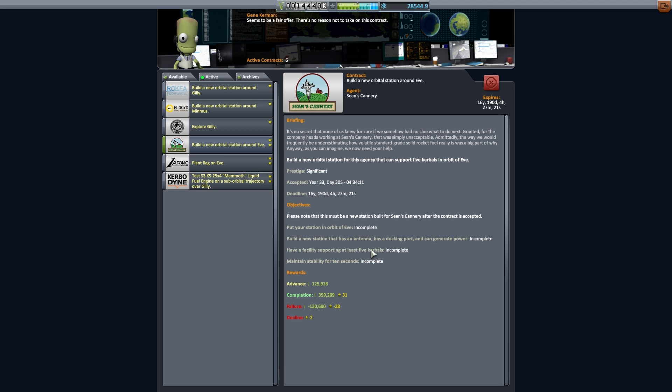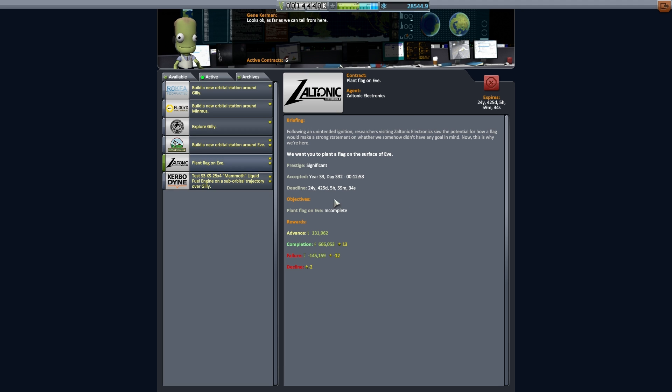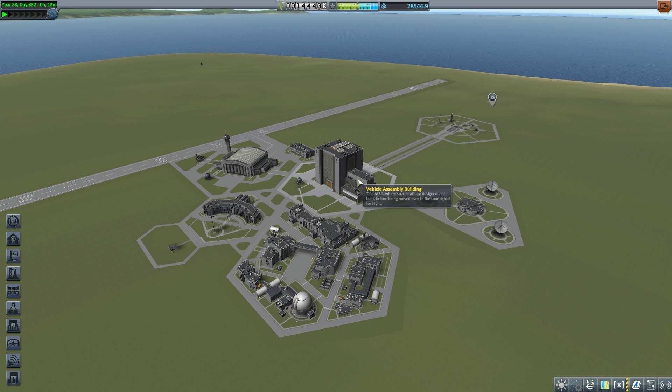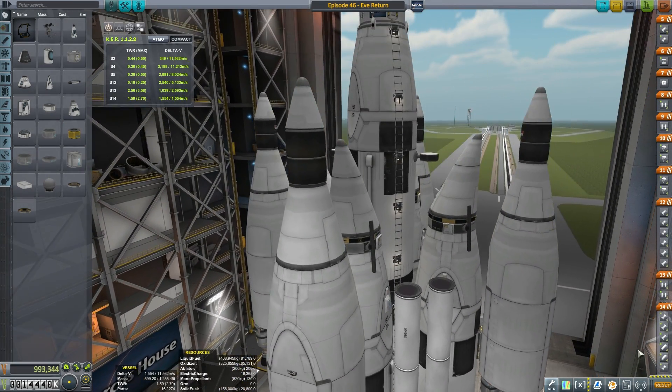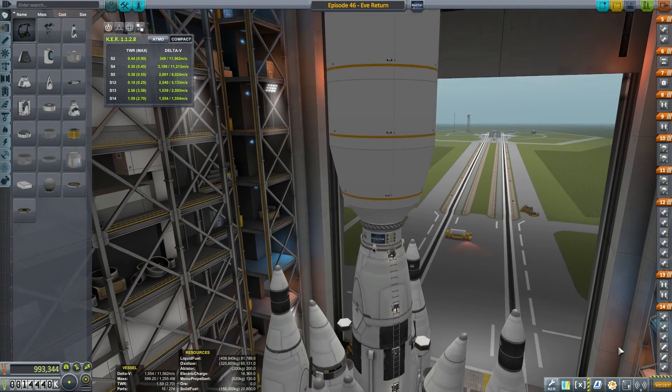We also have a Mammoth liquid fuel engine test over Gilly, at 30 to 40 kilometers altitude. And of course we also have a build orbital station around EVE — another pretty epic one — with similar requirements: five kerbals, and also to plant the flag on EVE. This is the big one, the difficult one. So with all of this queued up, let's launch into our vehicle assembly building and check out the massive vessel I've made to accomplish all of this in just one mission, all edited down in this one episode.